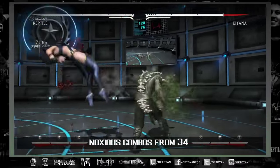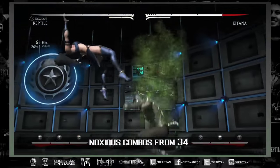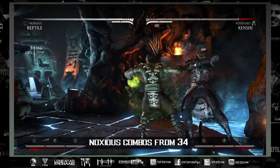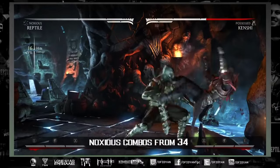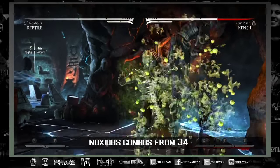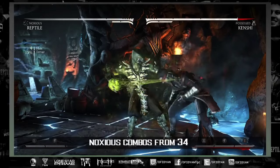Noxious offers combos from 3-4 — you can link 3-4 into an activation and then combo after that. This is mainly good in the corner, and you won't get 3-4 often because it's a 12-frame high, but off a punish or jump-in you can convert. It's up to you whether you want to use it, but Noxious offers up to 51 percent in the corner if you link 3-4 into toxic fumes into back 1 down 4, like this.